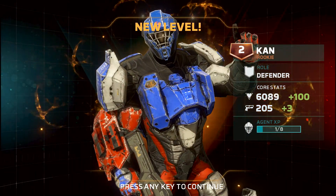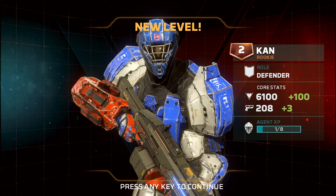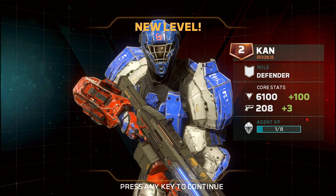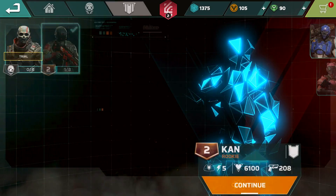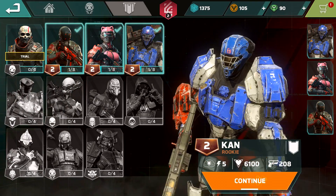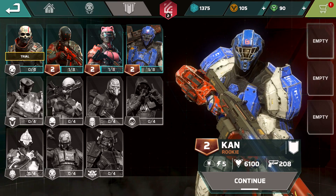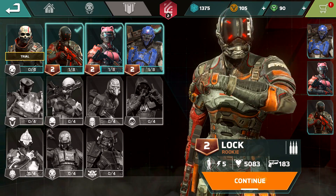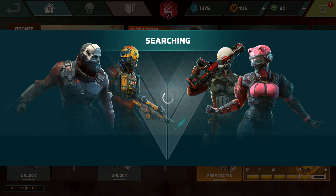During multiplayer, you'll be matchmaked against players who have similar levels of agents, so you're never going to be dominating people with low-level characters — you'll always face someone of your level. There's also a draft system: you get three agents to pick from in each round. Once you've unlocked all the agents you can choose whichever ones you like.